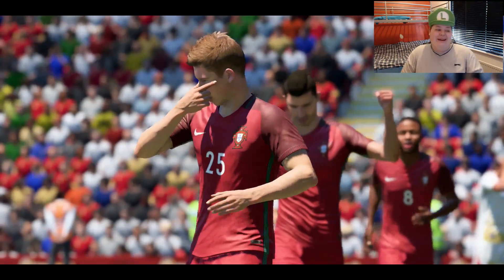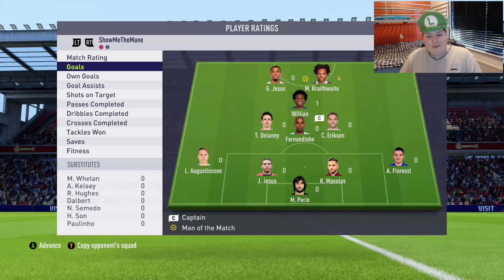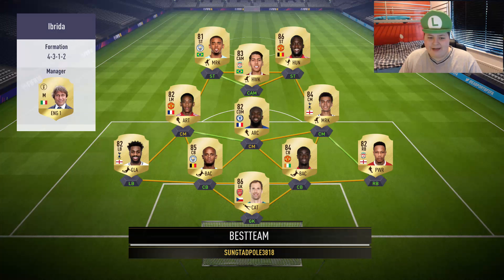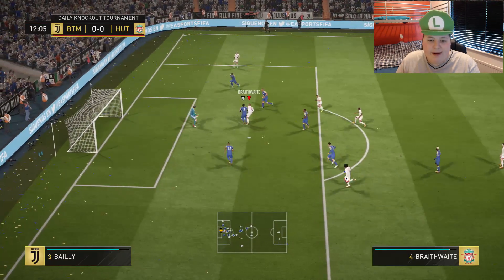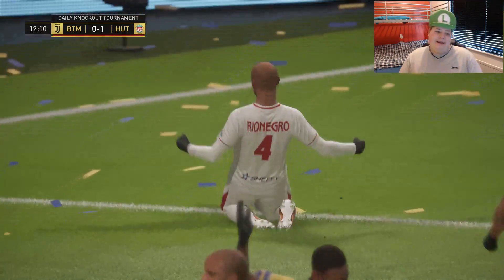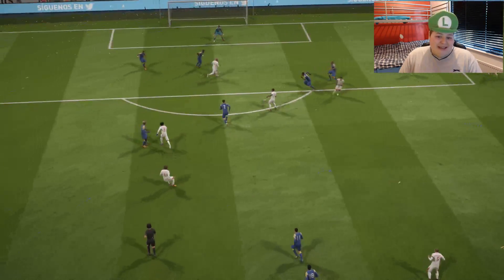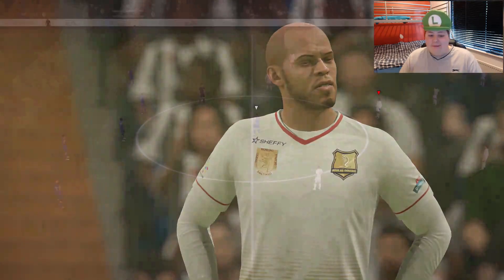Braithwaite came up clutch that game. He got four goals — wow, Braithwaite just coming up clutch. Let's see what this guy has for the last game. He's got Van Dijk, Kompany, and some players you wouldn't normally see in a Prem team — Klein and Firmino. Braithwaite — nice run, great positioning once again. I can already tell this guy keeps hold of the ball very well. He's playing possession style, usually the type that messes me up.